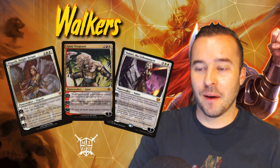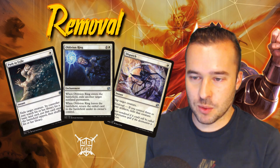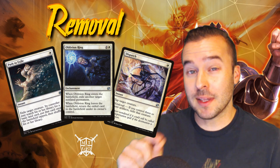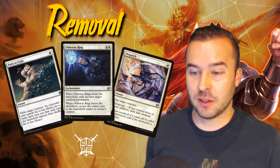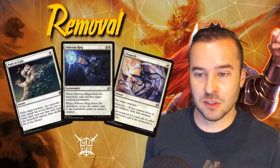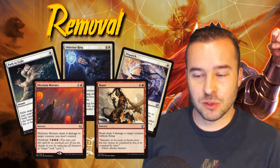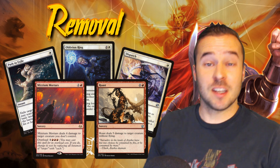Last but not least, removal. We're in red and white so we have Path to Exile, Swords to Plowshares, and Dispatch, which works really well here — with the amount of artifacts we're running, metalcraft is almost always online, giving us a third copy of Swords or Path. In red we also have Mizzium Mortars and Roast for board control. That's the deck tech — I have two gameplay videos up for you now, so stick around and watch.